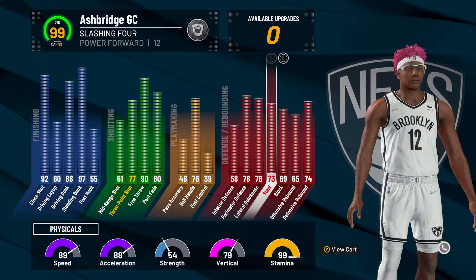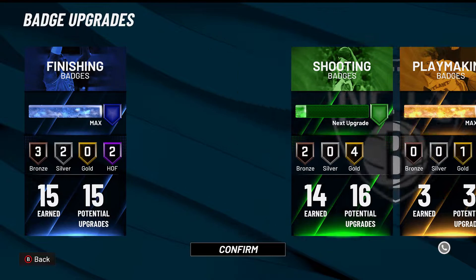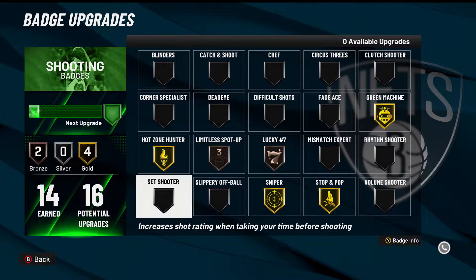It has basically a 90 speed and 80 vert. Here are the badges — I haven't really maxed it out yet, haven't been grinding too much lately. 15 finishing, 16 shooting, and then three playmaking gives you gold Clamps first — that helps so much.